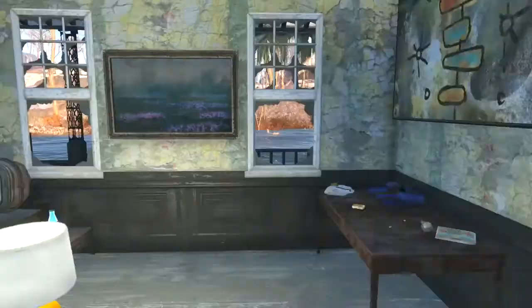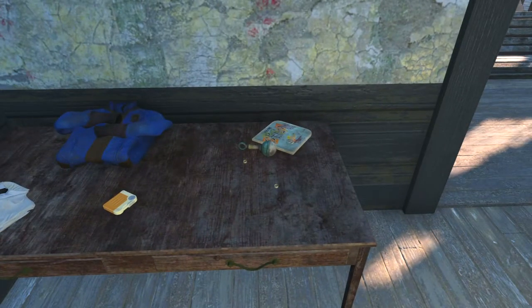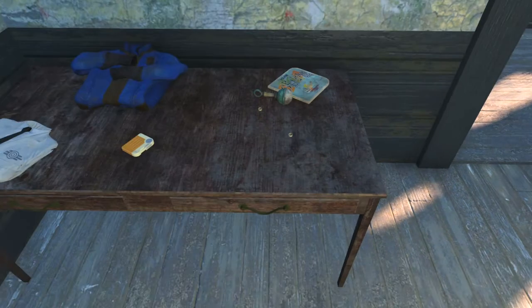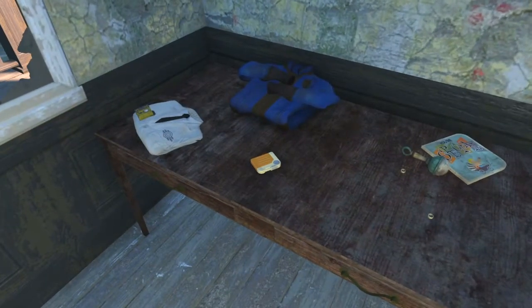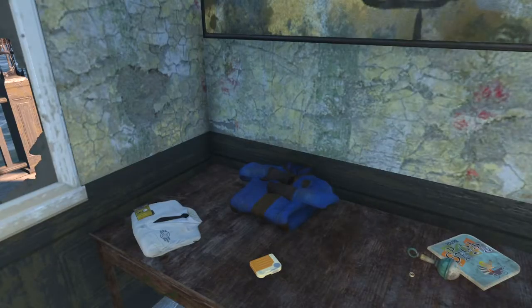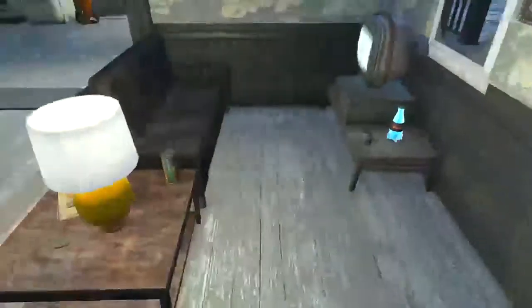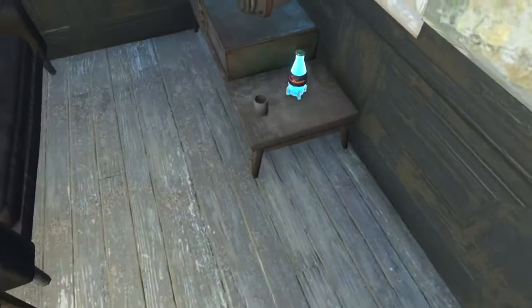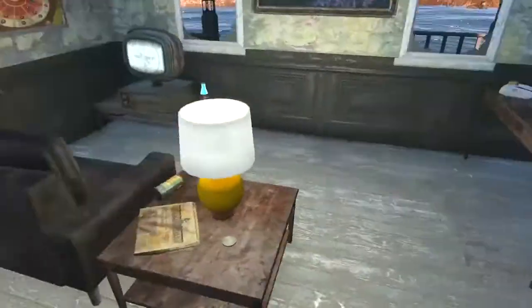Over here in the living room section, there's a nice little table dedicated to Vault 111 and the beginning of the game. We've got the wedding rings, Shaun's baby rattle, your SPECIAL book, the High Honey holotape, a Vault 111 jumpsuit, and a lab coat that came from Vault 111.